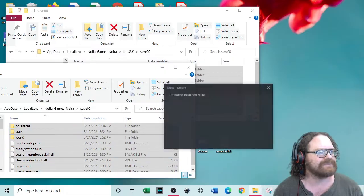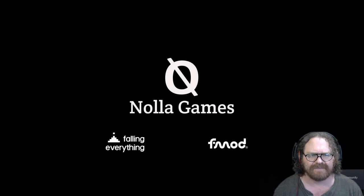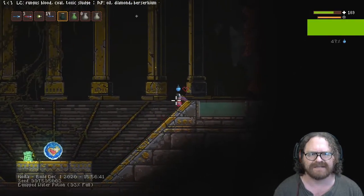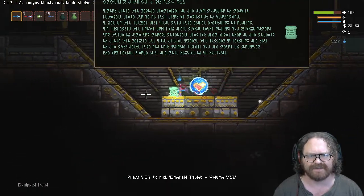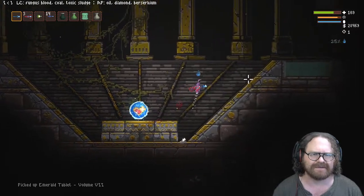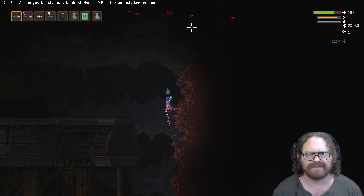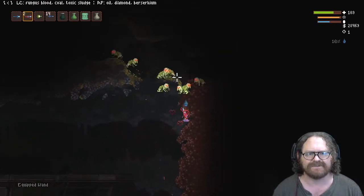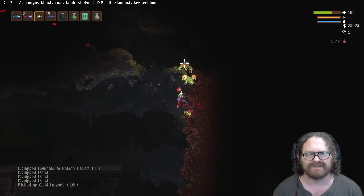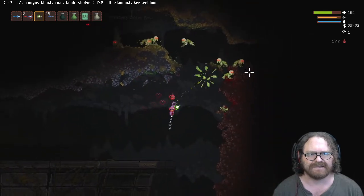That didn't take too long. Let's open up Noita again. We now have a continue, and if you remember, we were just by the orb room. Now this orb room, after we get this heart right here, can call a boss, and I don't really want to fight that boss. I am going to pick up this orb, but before I get the heart — which might be a different orb for you — I'm going to come up this wall right here.